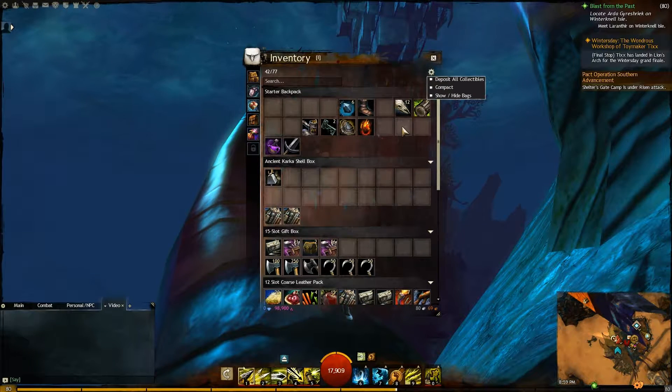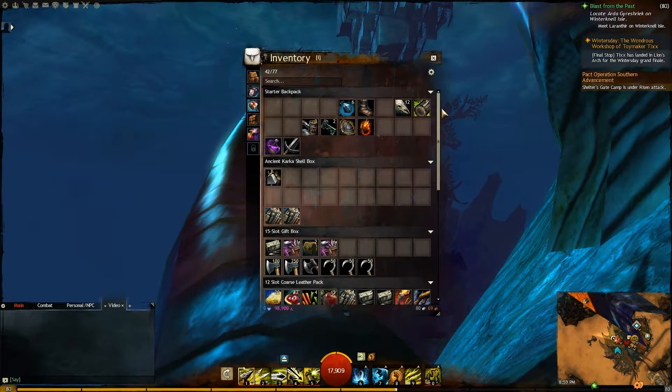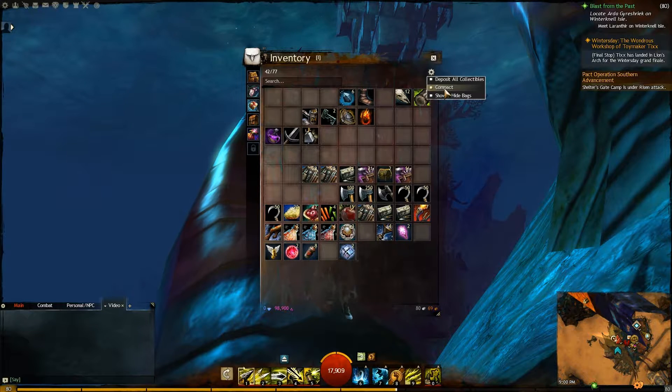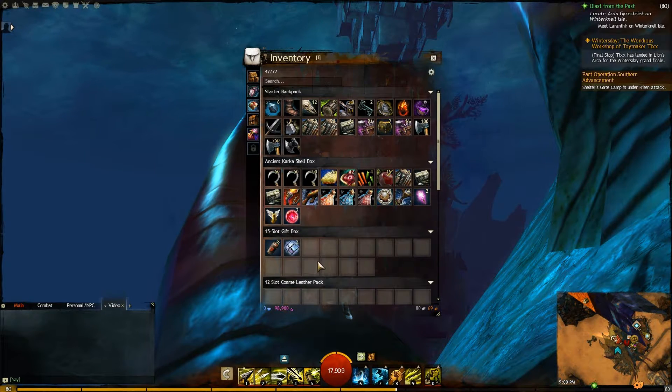Another thing with your inventory is compact. What's nice about this is it will get rid of all the white spaces in between your items. The problem with that is, if you actually like to organize stuff by bag, that will destroy that. The other one here is show/hide bags, so you can basically make it into one bag if you like. I'm going to compact my equipment just to show you. With inventory management, that's a pretty good key for organizing.